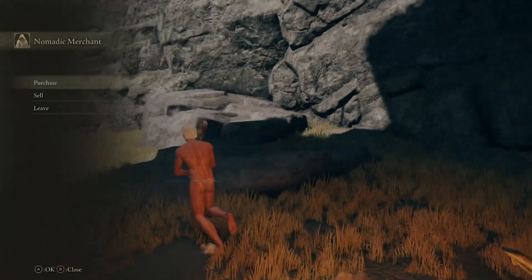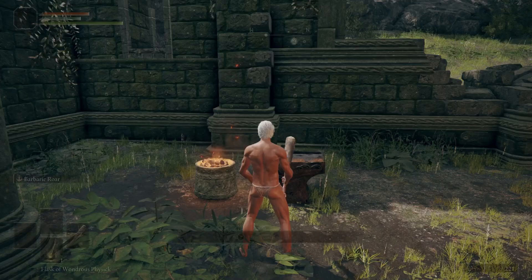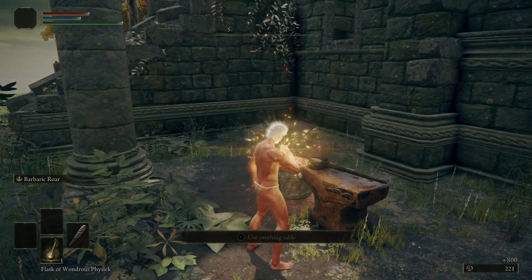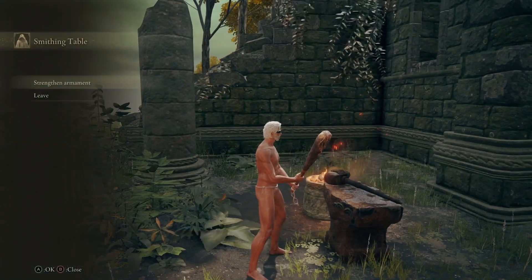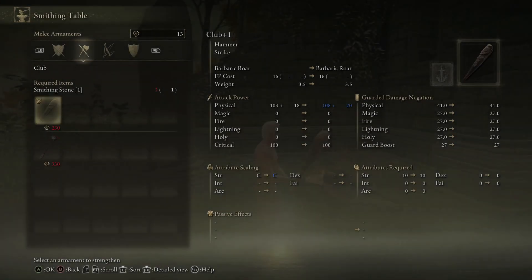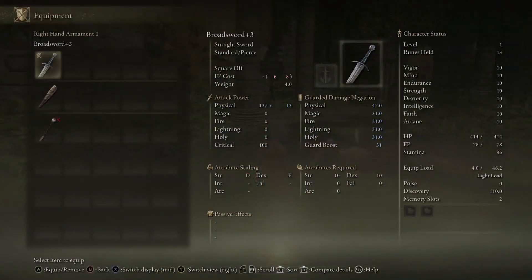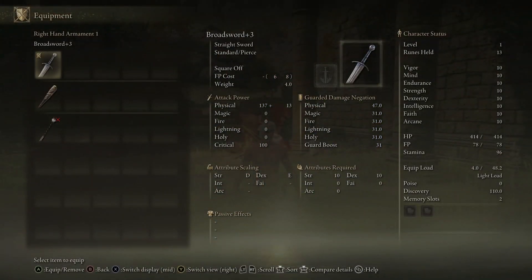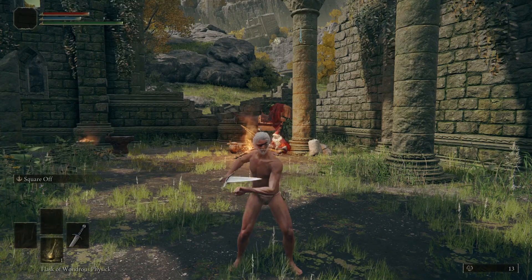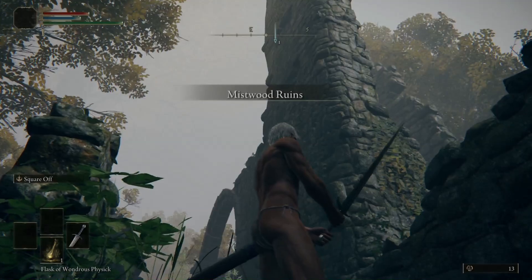The broadsword requires 10 strength and 10 dexterity to wield, so basically any character can use it. At most you might need to put one level into dex, since the class with the lowest starting dex has nine. Take the broadsword back to the anvil at the Church of Ella and upgrade it to plus three — it'll cost about 1100 runes, so use a golden rune if you need to. Then equip the broadsword and make sure you two-hand it to meet the strength requirement and get the most damage.